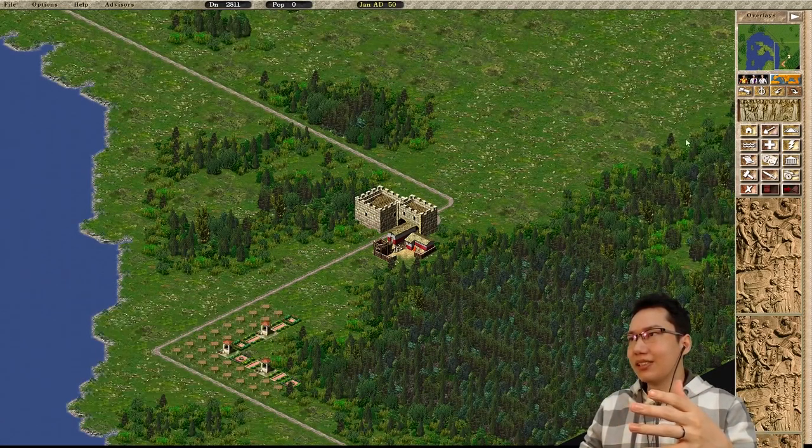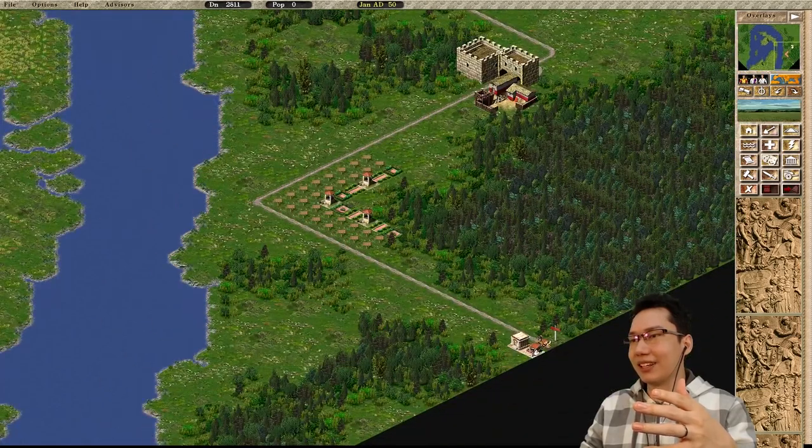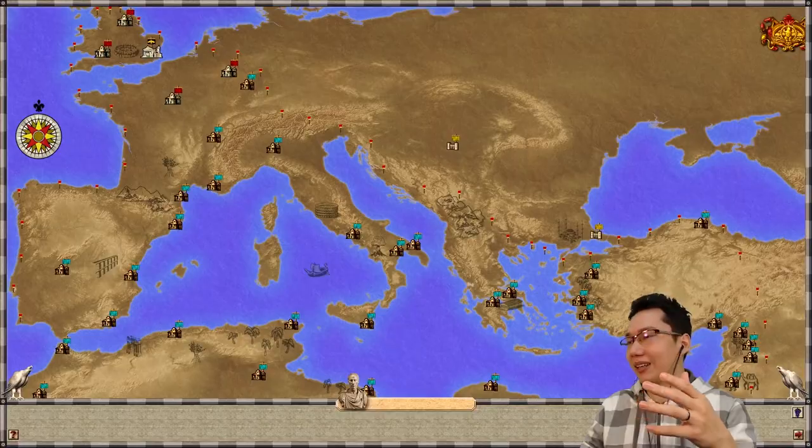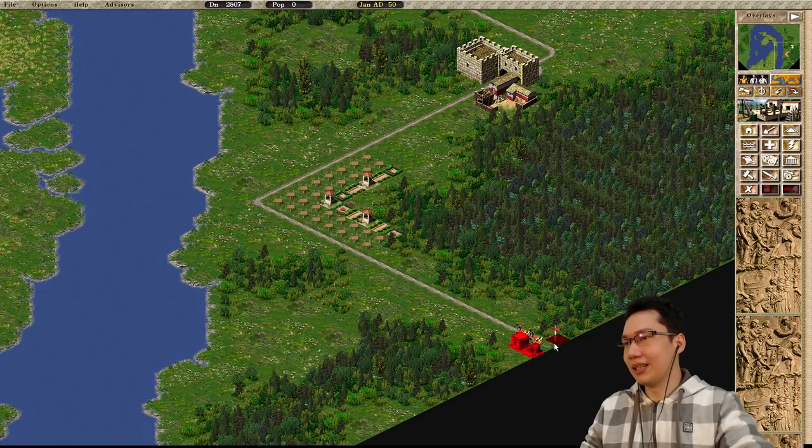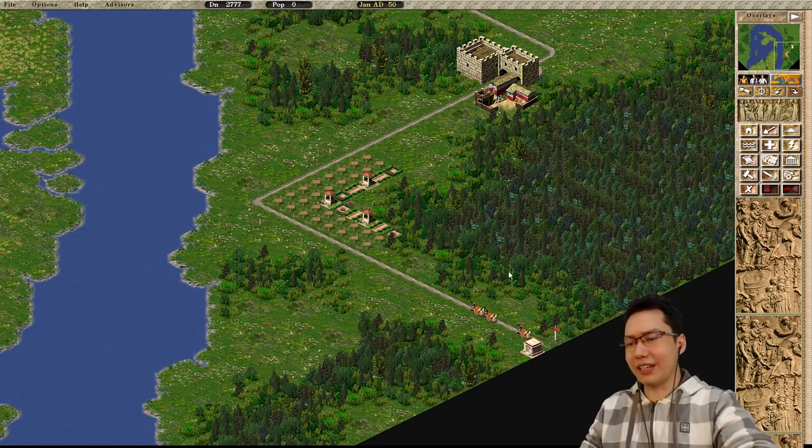Wait — this is actually a northern map. We don't need a prefecture. I just realized: we're way in the north, so we just need an engineer's post. That makes things easier. No prefecture needed.